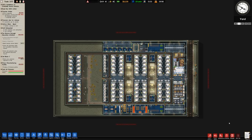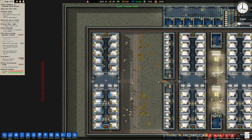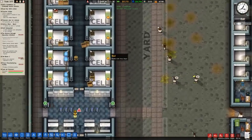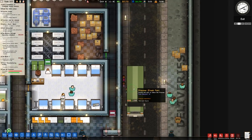Welcome back to Prison Architect. In the previous episode I built the far left cell block and awarded myself plus 100 generic confusion points because I couldn't figure out why it wouldn't set itself to a low risk designation. That's because the cells were actually set to padded — that's now all sorted.